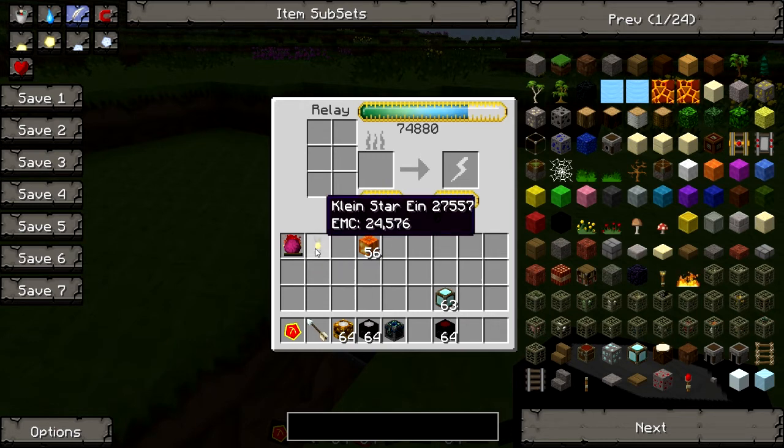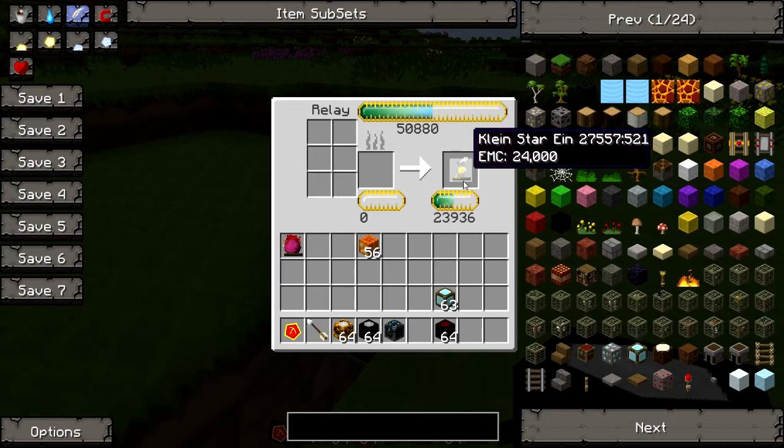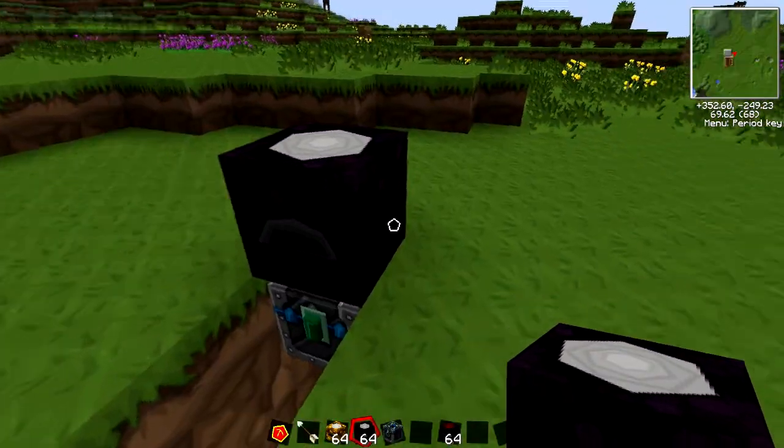Now you're going to want to charge your Klein Star. To charge it, you need to pop it into the section with the lightning bolt. You'll slowly see the EMC going down, and this here shows how full the Klein Star is — it will fill up at quite a rapid rate. Obviously it changes color and its damage value drops because it's getting stronger.